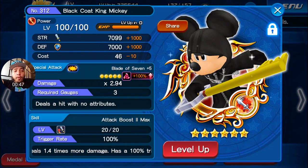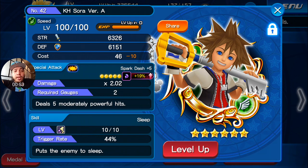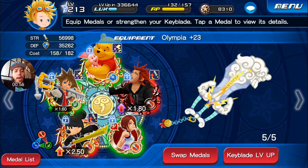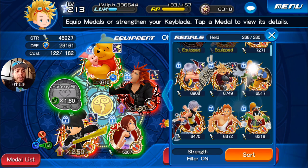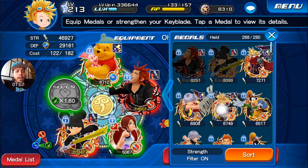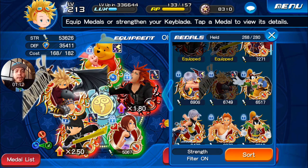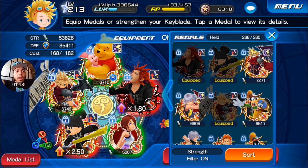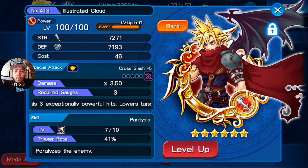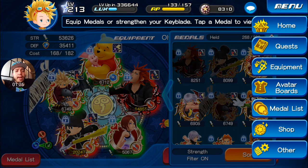We have our newly fully guilted max-out King Mickey — great, great medal, I can't stress it enough. I also had Kingdom Hearts Sora version 8, but since all the enemies are green, I'm swapping him out for Cloud. I won't bring my Illustrator Cloud since I haven't increased his strength, so I'll bring the regular Cloud instead.